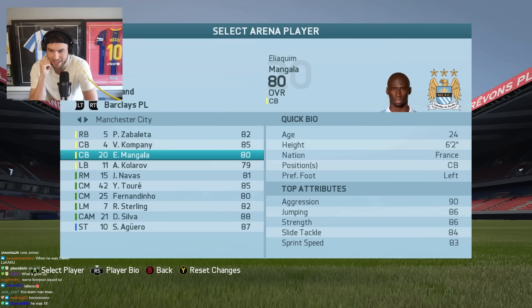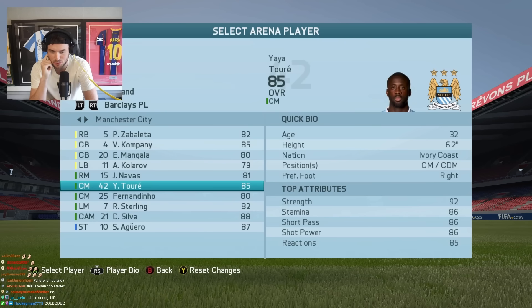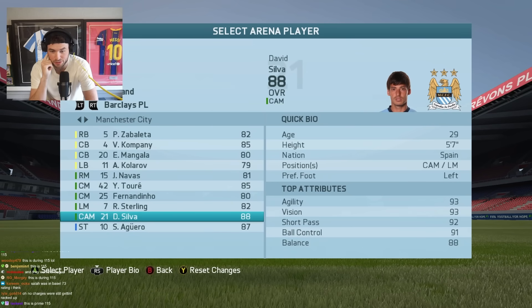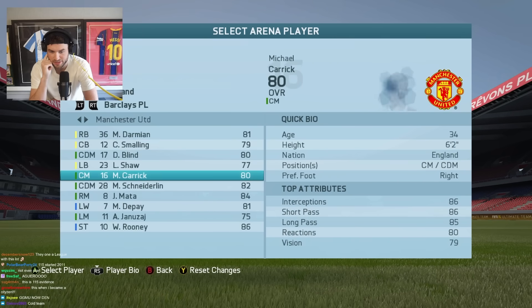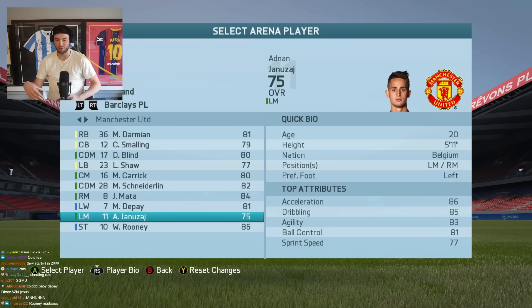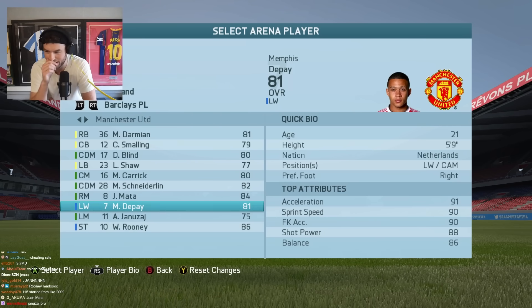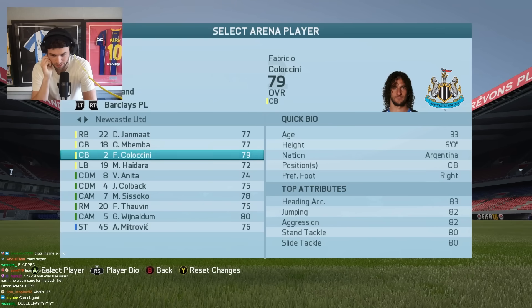Man City before 115 - Kompany, Mangala, Kolarov, Navas, Toure - it's just around the time of the 115 case. Sterling, David Silva - Silva was an 88. Man United - GGMU - that's when they had Schneiderlin, and Rooney was an 86. Januzaj - what happened to that guy, it just never really worked out. And Depay - this was when Depay was their huge signing that summer. Depay, Mata - Mata, Fellaini, David Luiz's cousin.